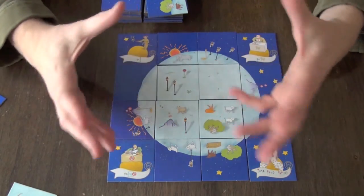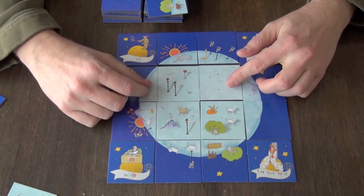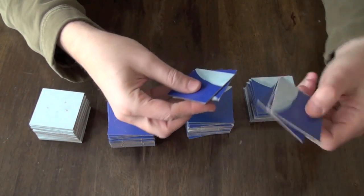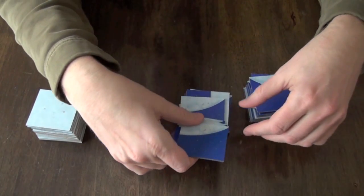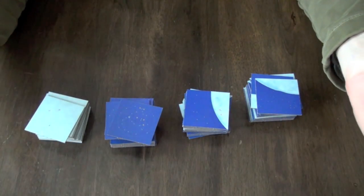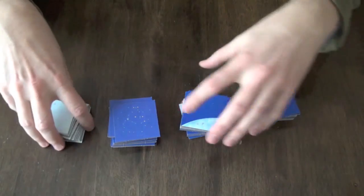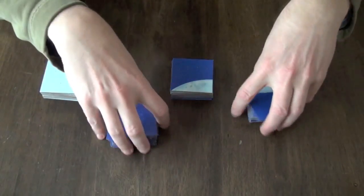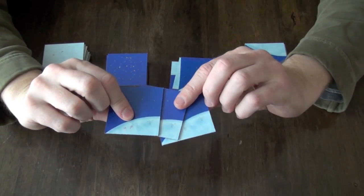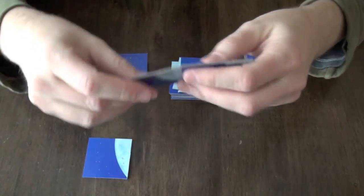Why are volcanoes bad? Whoever has the most active volcanoes at the end of the game loses one point for each volcano on their board. Since you're removing tiles from the game based on the number of players, the game changes a bit. With five players, every tile and every scoring combination is possible. With four players you've lost four of each tile. With two or three players you throw out another four. With two players, though you're still drawing three tiles per player, what you actually do is take turns being the first player. That person looks at three tiles and places one of them face down and the other two face up.